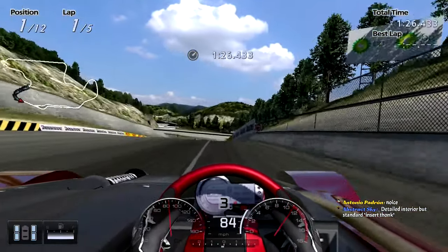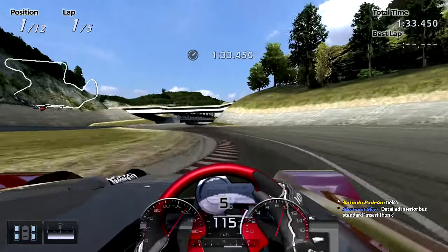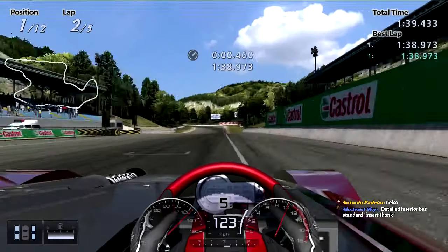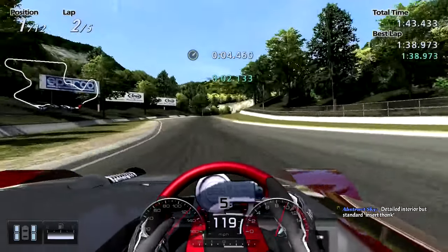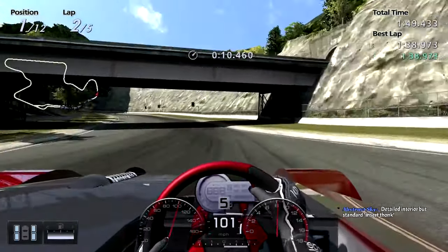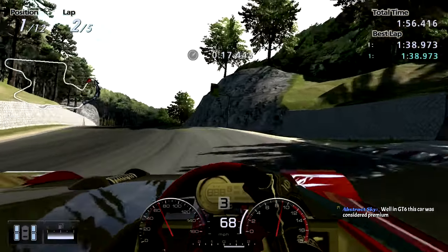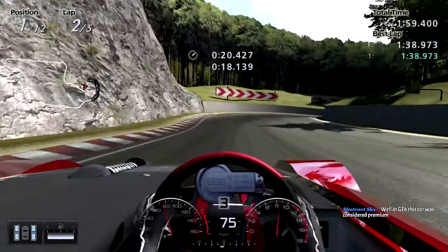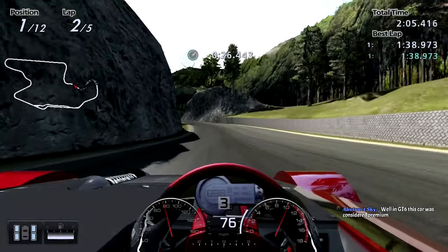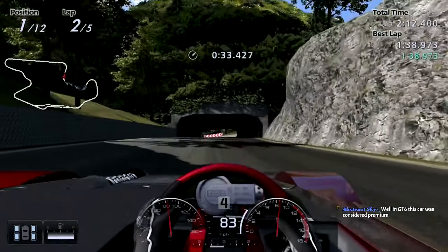The car has a detailed interior, but standard — not quite fully detailed. Look at that dash, it looks very 2D. In GT6 they got rid of standard and premium — they just made it simple or detailed interiors. Kind of weird, but it is what it is.